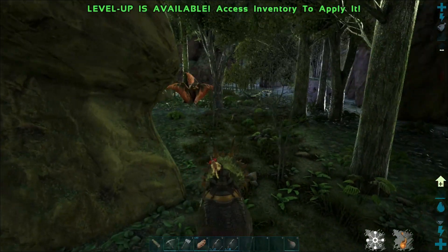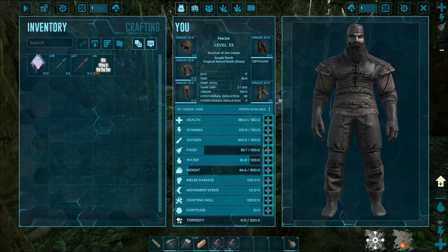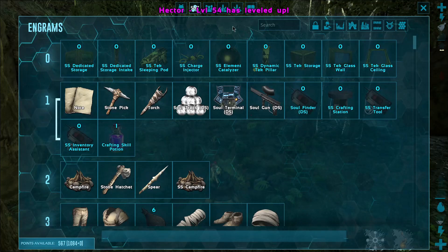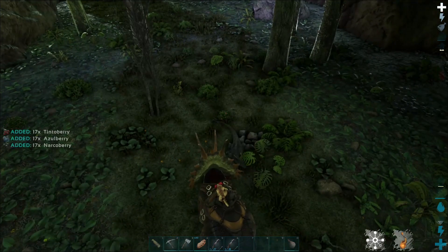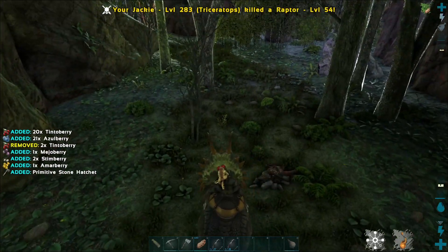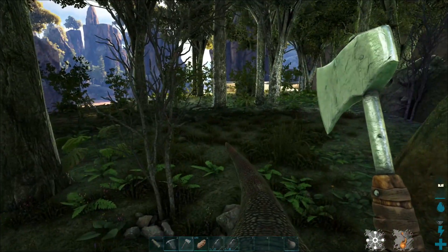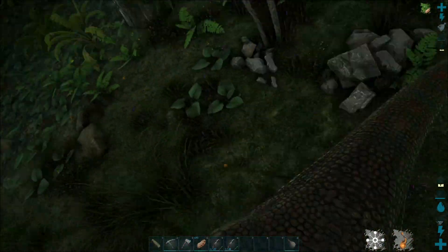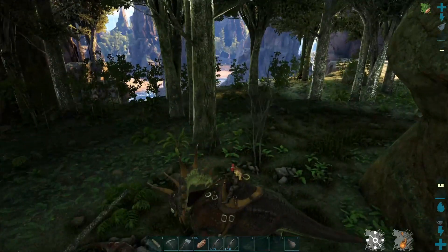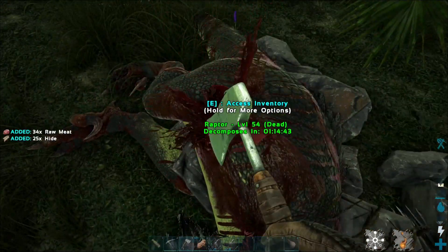We got another level — assuming that's from the narcotics — putting that straight into health. We're almost at the level for flak armor, which is the main point today. The tek raptor seems to have disappeared — maybe it jumped off the cliff. Let's grab some hide from that raptor.